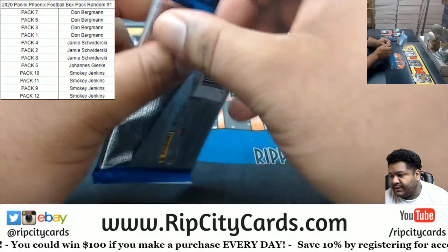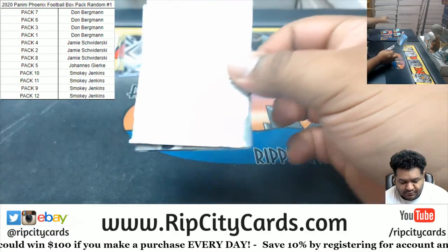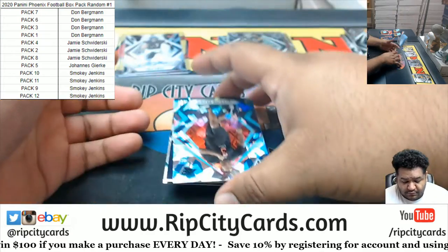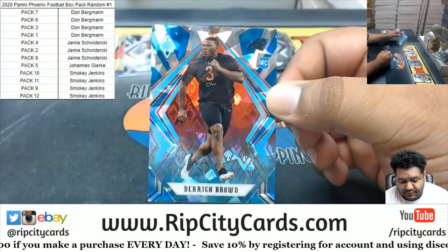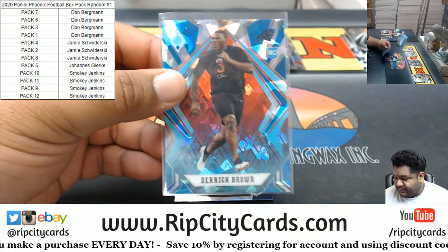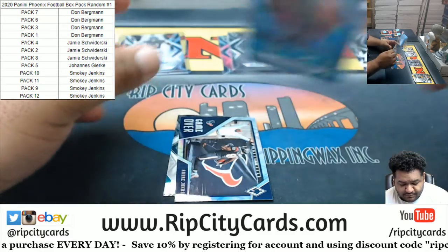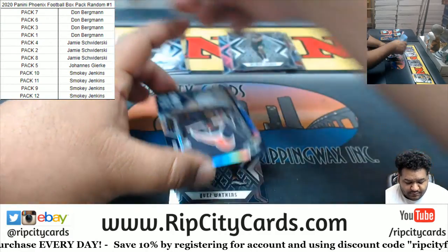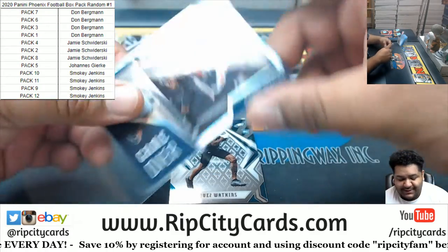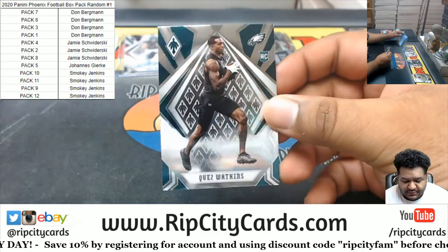Pack 11 — we got Derek Brown, one of 50, for the Panthers. The Game Over insert Andre Johnson, Texans — that's not numbered. And Quiz Walkins rookie Eagles.